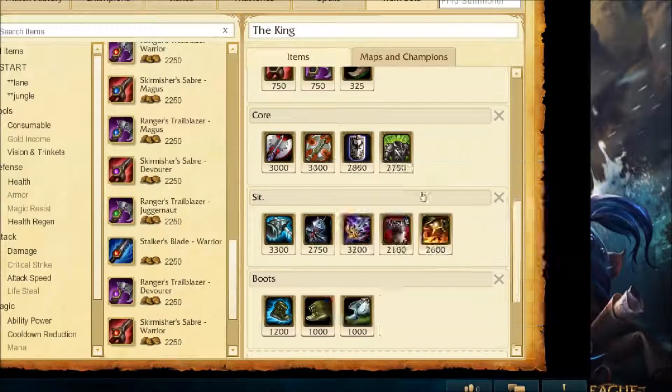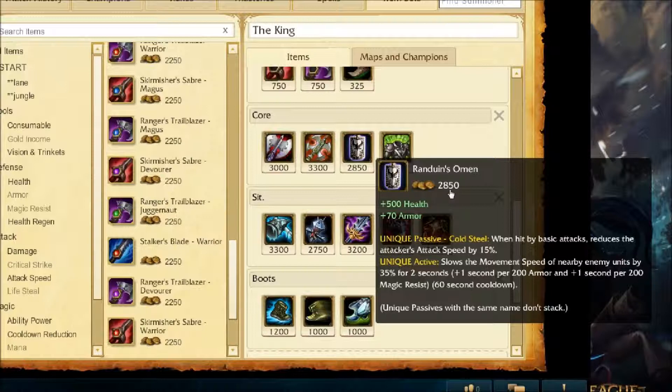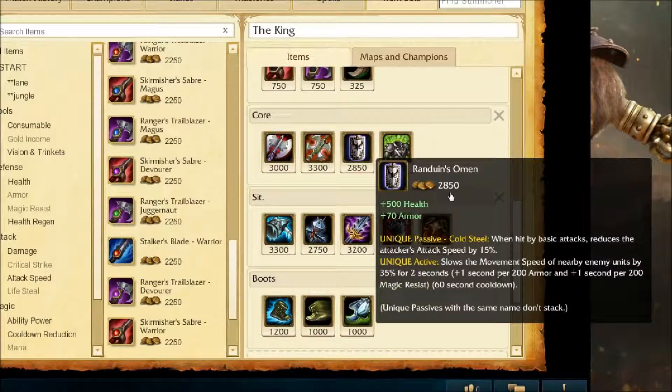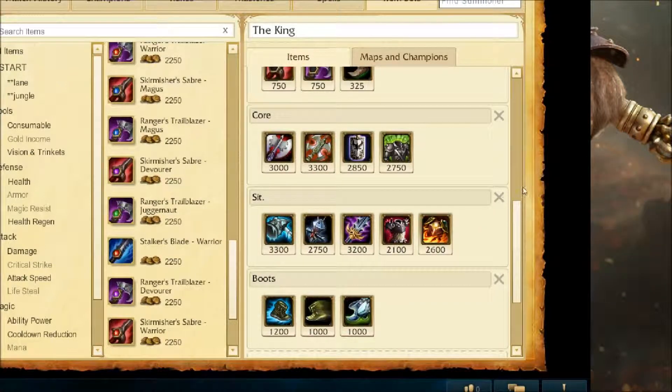This is a good balanced core build because it does have some defensive items, which you'll most likely be building with Jarvan. Randuin's Omen is going to give you increased health and armor, reduce attackers' attack speed with basic attacks, and actively slow enemies — so along with your W slow, you'd have that too. Spirit Visage gives you increased health, magic resist, health regen, and cooldown reduction, and of course increases all of your heals.